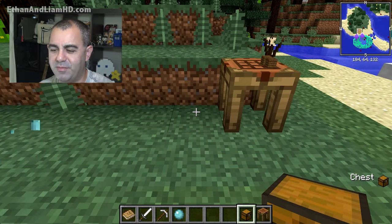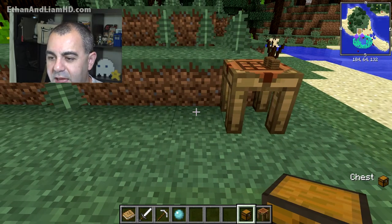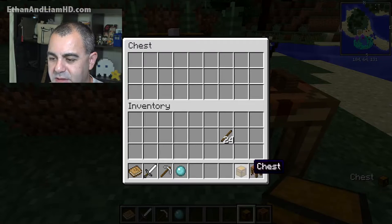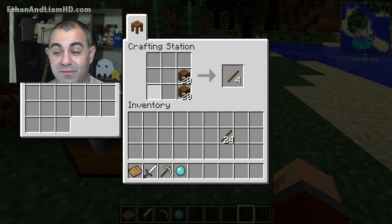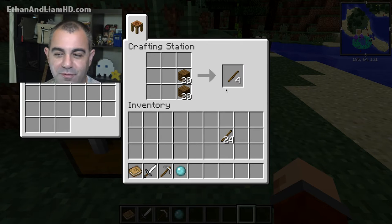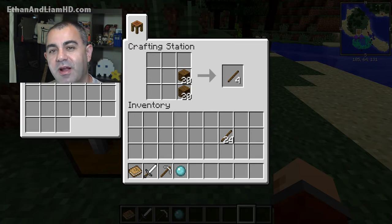I'm in creative, but I'm going to try to build it along so we all know how to do this. We'll put our chest right there — this is basically going to house all our materials. What you'll notice too is if you select the crafting station and there's a chest adjacent to it, you can access the chest. That's really cool — it makes it a lot easier than going back and forth.